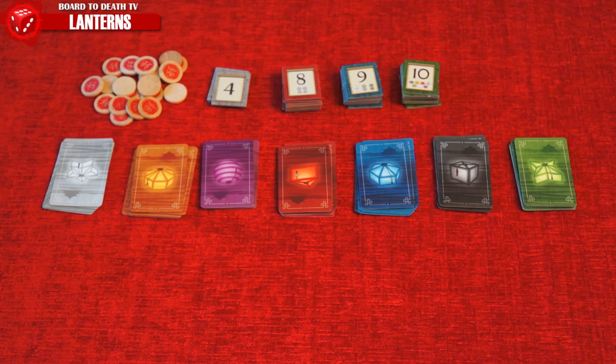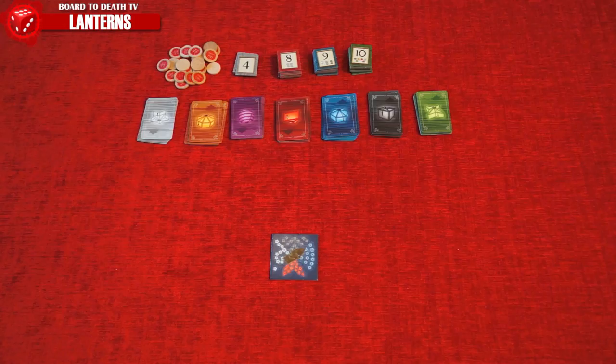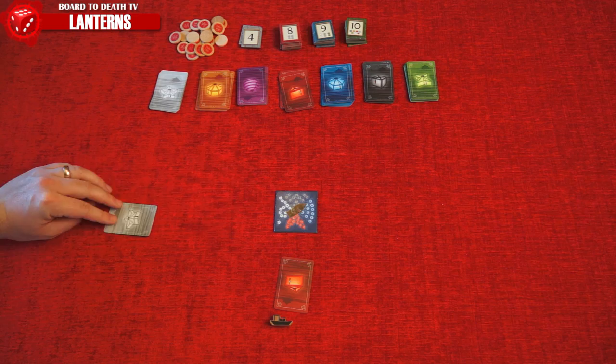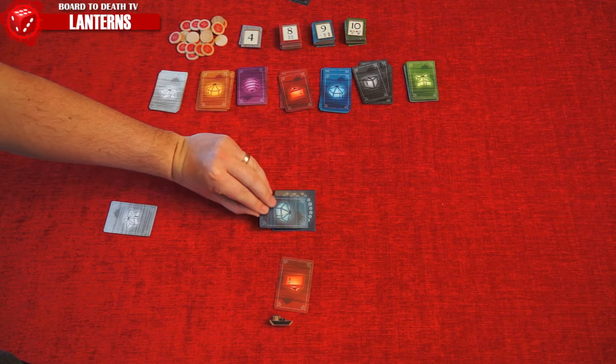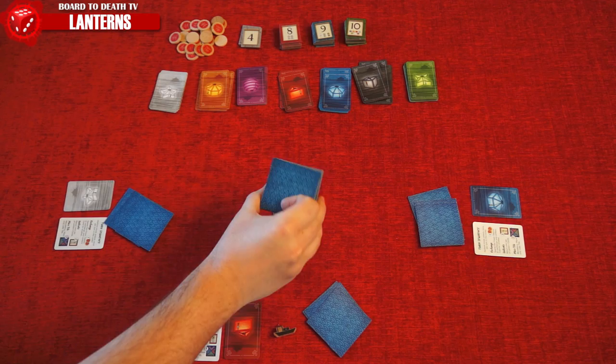Determine the first player, give them the start player marker, and place the starting tile with the red lanterns facing them. They receive a red lantern card; the other players receive a lantern card based on the color facing them — either white, black, or blue — as well as the turn sequence card. These cards should always be visible to other players. Shuffle the remaining tiles and deal three to each player. Create a draw pile with twenty tiles for four players, eighteen for three, and sixteen for two, placing the rest in the box.